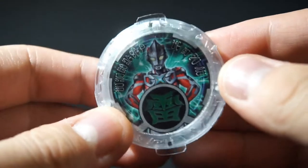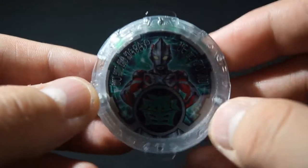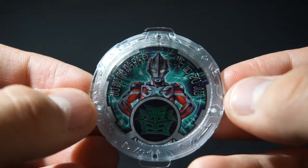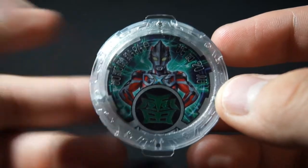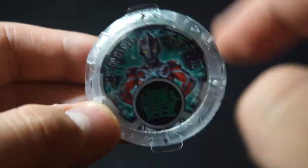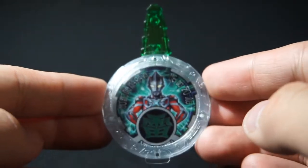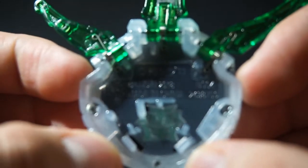Now onto X, one of my favorite Ultraman design-wise. He's green, because that's his new color representation. Starting with Geed, the color he got represented by was green. I don't understand why Ultraman X is represented by green — him being represented by yellow just made more sense. But anyway, Ultraman X — I don't know what his kanji is saying. He is B04.